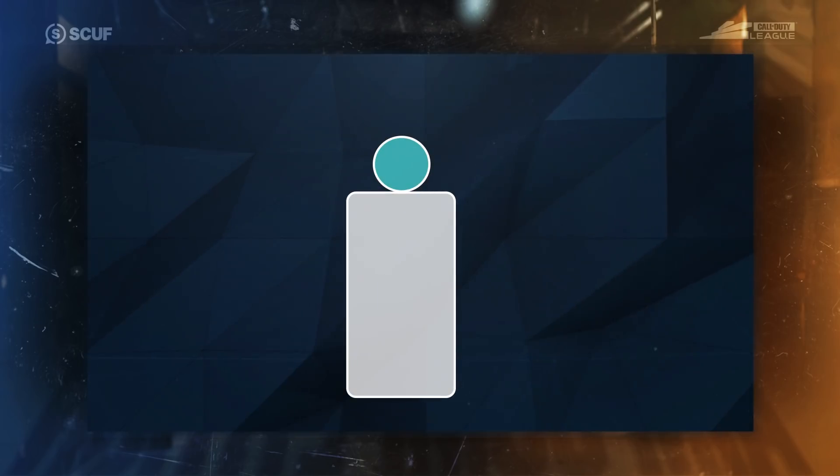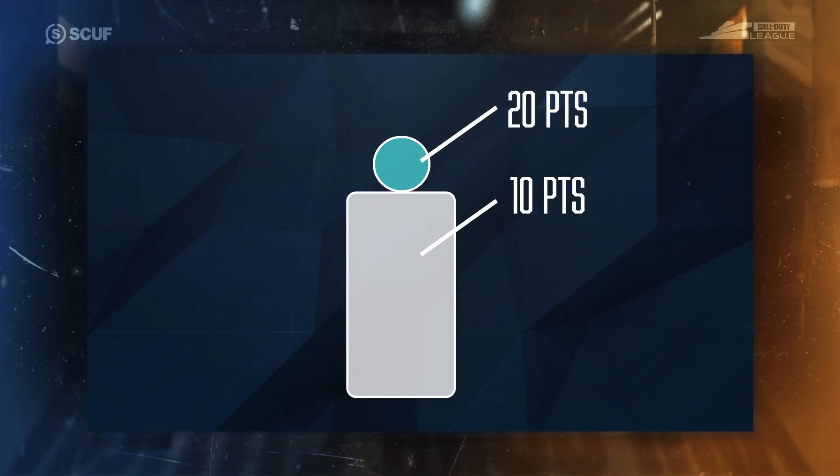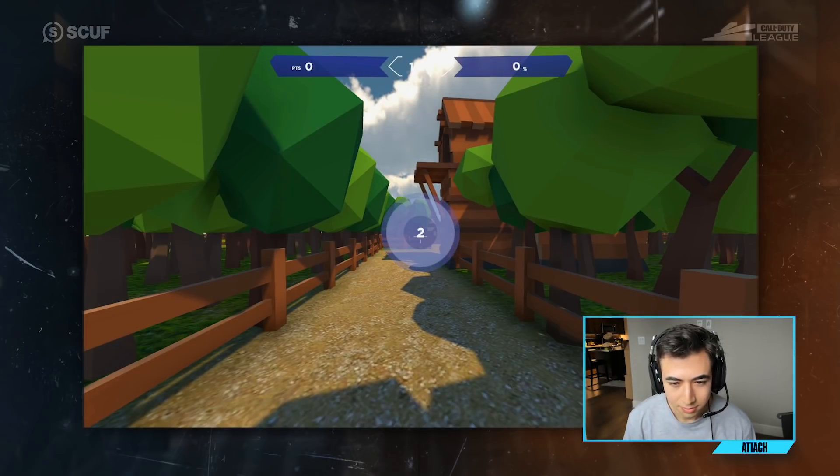The rules are simple: you have one minute to run around the course as fast as you possibly can and accumulate as many points as possible. Hit the white of the target — hit the body — you get 10 points. Hit the blue — the head — you get 20. You have to kill every single target in an area before the next area will populate, so you have to clean up; there can be no survivors. Attach, are you ready? I'm ready, let's get it — headshots only!